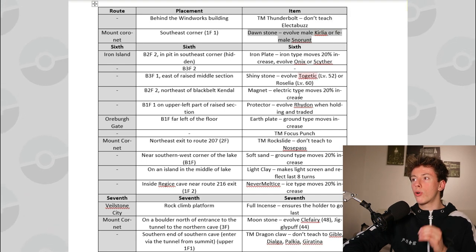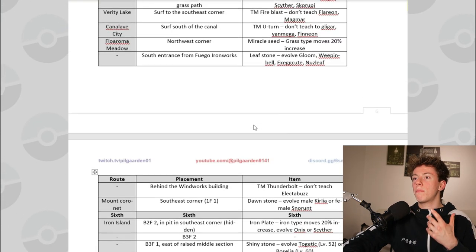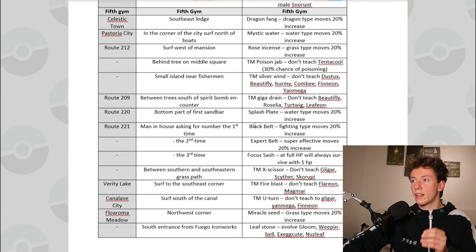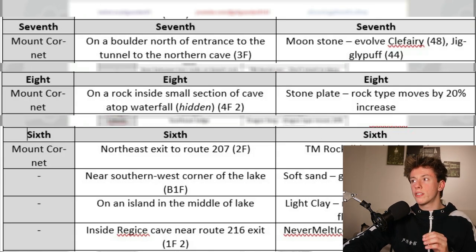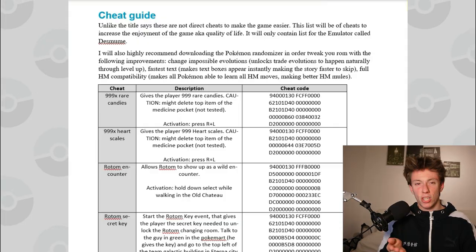Along with each item's placement, I've added a small description briefly explaining its effect — because the in-game description is sometimes very bad. The items are also listed according to the gyms, so if an item is listed after a gym, that means you now have the needed HM to get it. That's also why some routes, like Mt. Coronet, are listed multiple times. Now, we have a bit of a controversial segment to cover: the cheating segment.